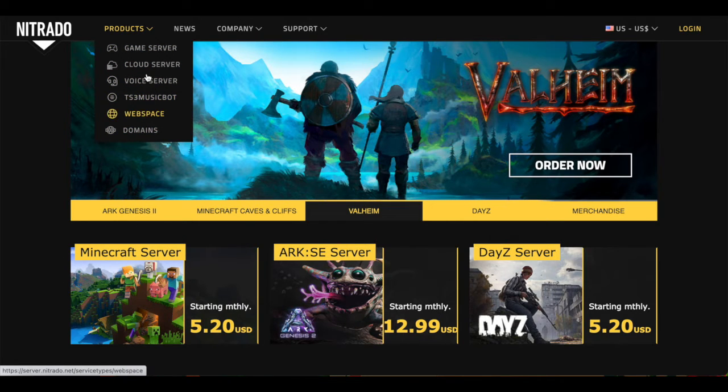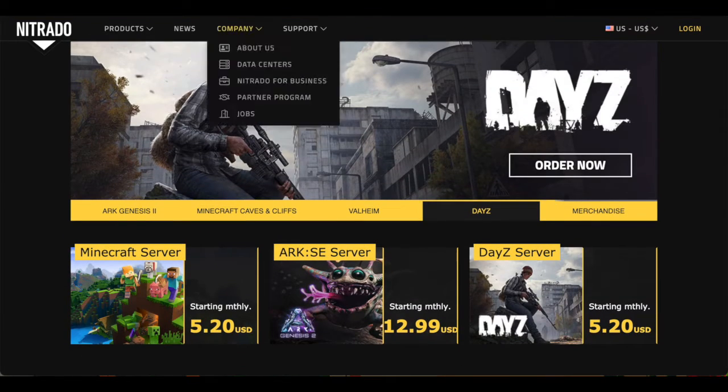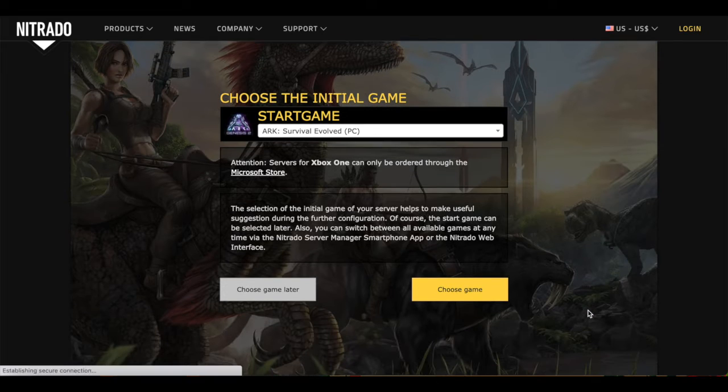Hopefully this video helps you guys. As you can see, we're already on Nitrado's homepage. From here, you would go ahead and choose what product you're looking for. In this case, we would be looking at a game server. We would go ahead and click game server, and it would take us to the next section where we would choose our game.